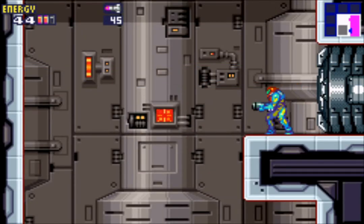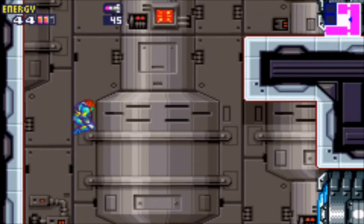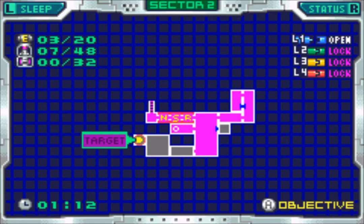Here's our security room — that was pretty quick. You step on this panel and that's how you unlock level one doors, which are the blue hatches you see on the map. The blue lock is now open on the map screen as well. So now we can open these blue doors — not only in Sector 2 but it's applied to all sectors.